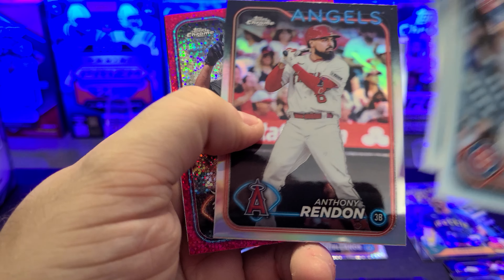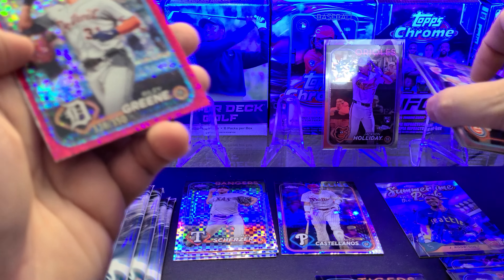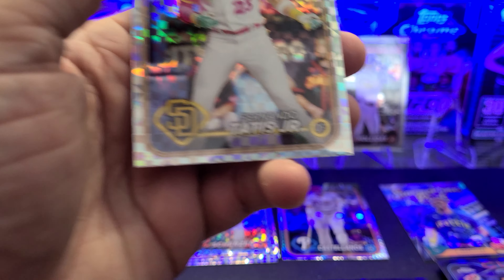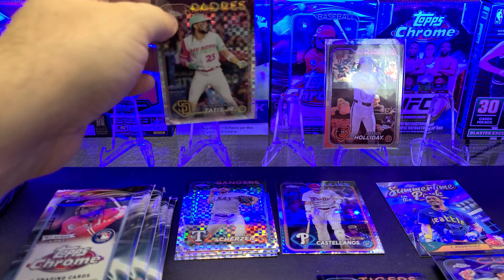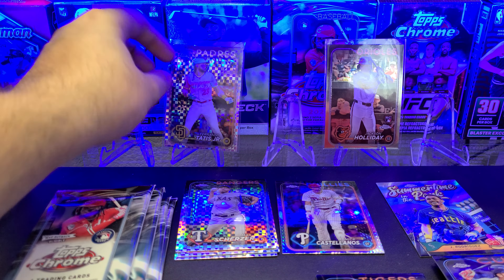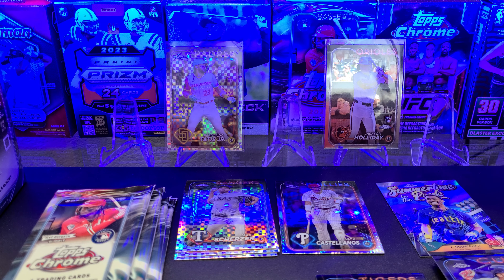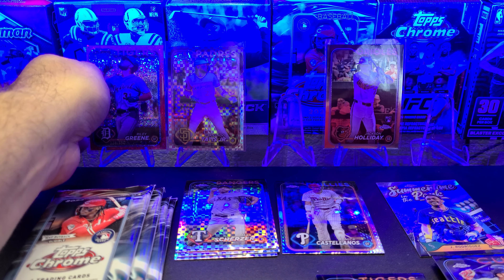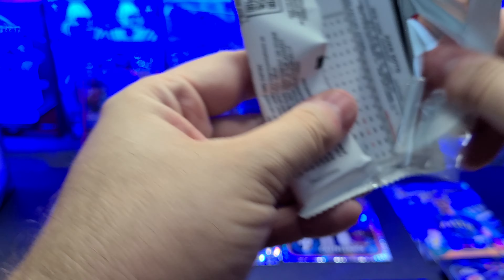Here we go — Seiya Suzuki, Joey Votto, George Springer, Anthony Rendon. We got some color here — a magenta sparkle, numbered to 350. Really cool looking card. And we got Fernando Tatis! I know that's not on everyone else's radar, but it is on mine. This is a huge one for me PC-wise. I PC Fernando Tatis X-Fractors because I thought they were cool looking. I have 2019, 20, 21, 22, 23, and now 24. I am pumped about that.